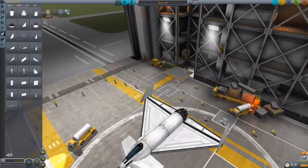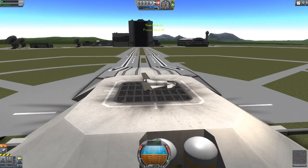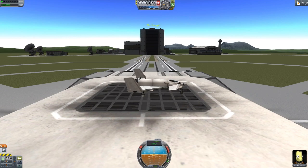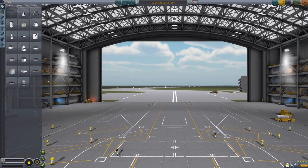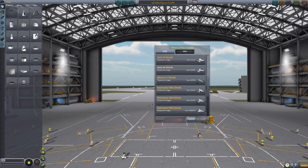This is obviously a really basic plane. I've made them before. I think this one is probably better than anything I could make, just because somebody else made it. You might not want to be in here — you might want to be in the other place over there. So we're in the space plane hangar, which means we can put space planes on runways rather than on the launch area.